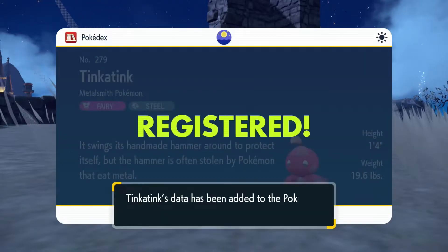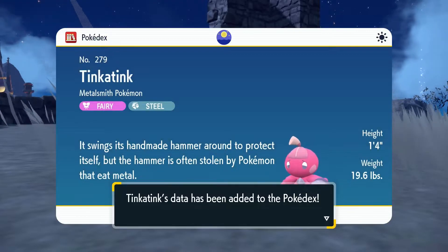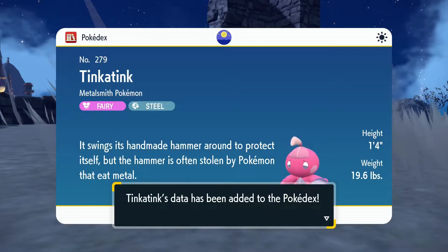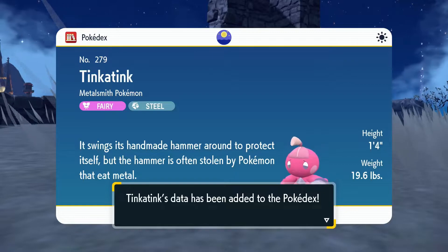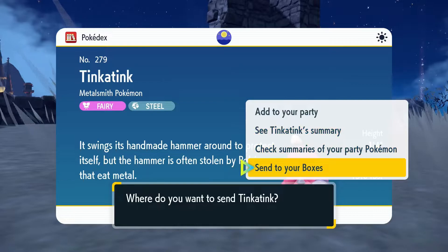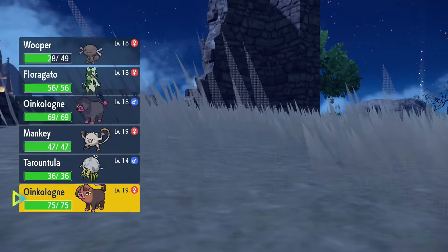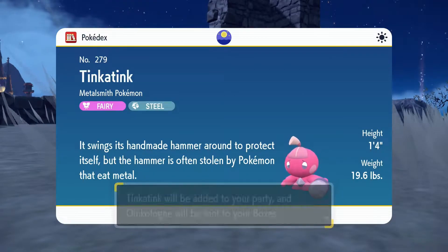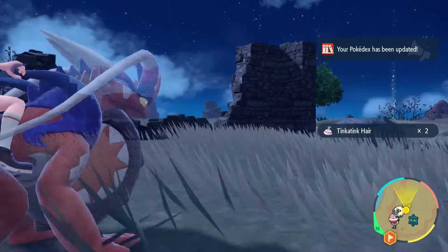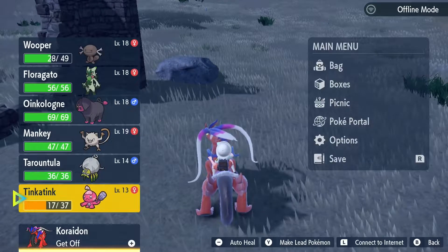I did find out what to do with the roaming Gimme Ghouls — talking to the roaming Gimme Ghouls will convert them into a Gimme Ghoul coin. The Metalsmith Pokemon, Fairy-Steel type. This swings its handmade hammer around to protect itself, but the hammer is often stolen by Pokemon that eat metal. No nickname for Tinkatink. We are going to add it to the party. Bye, Oinkologne.